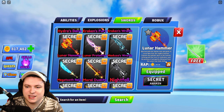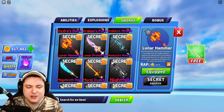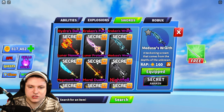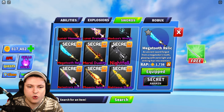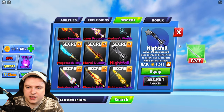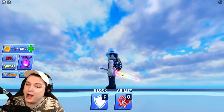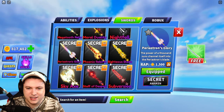Basic Lunar Hammer — this actually looks really good. I do like the Awakened and the normal Lunar Hammer very much. Lunar Protector becomes a very basic sword. Medusa's Wrath loses a lot of its particles — way better in its secret form. Megalodon Relic is now just a blue sword. Moral Duality in its basic form — it is what it is. But I do like this one — it makes it seem like a nice little glow stick, it's really cool actually.